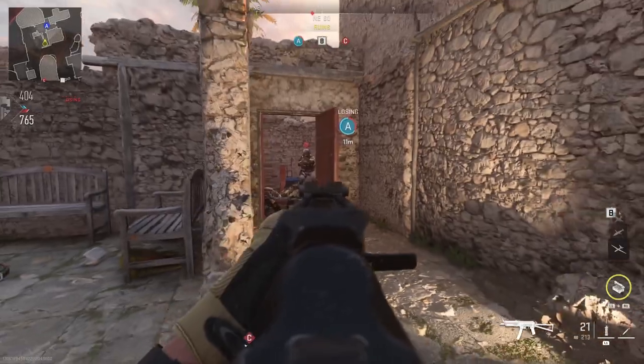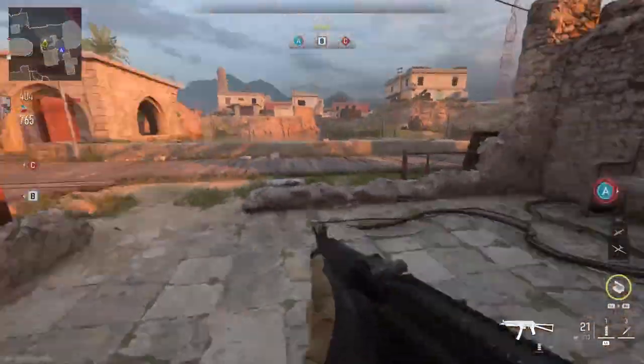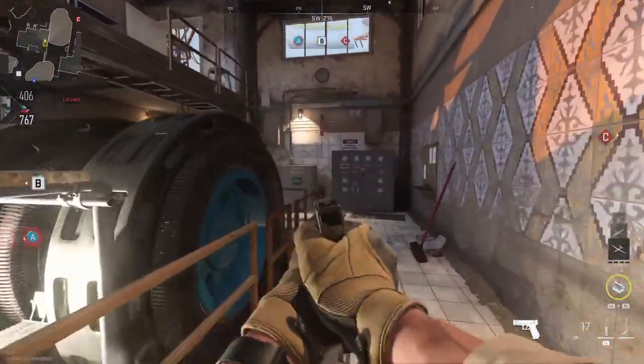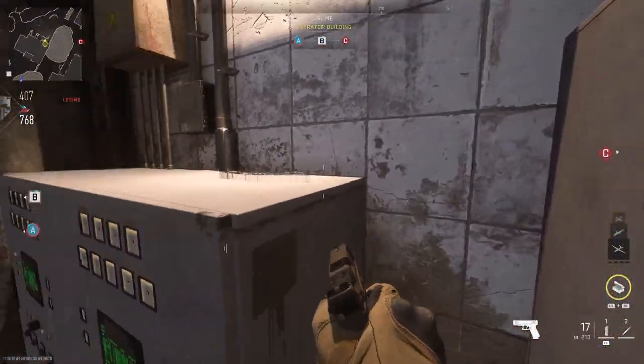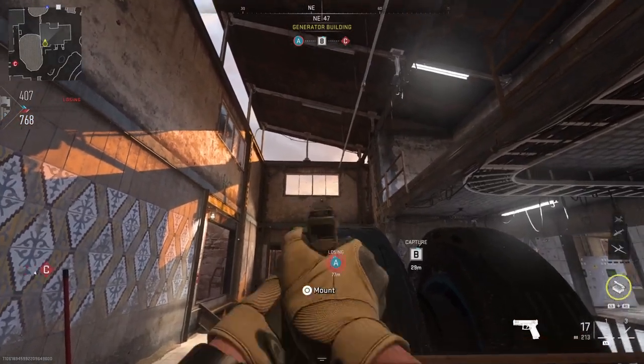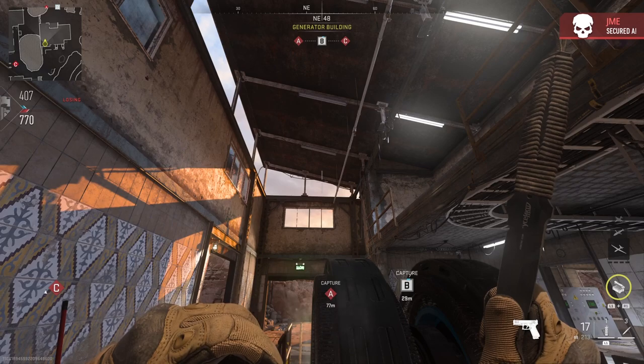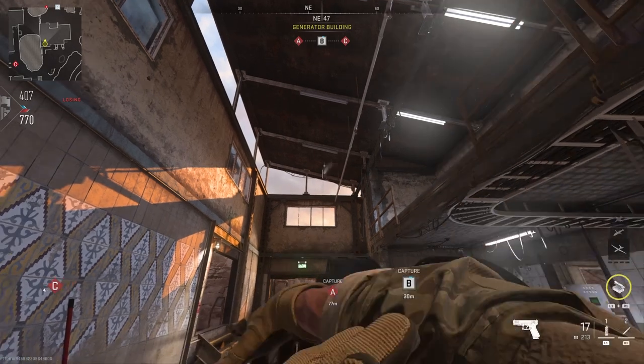This next shot can be hit in so many different ways — it goes through this doorway to the A flag. It's also a hard point spot and you can use it for throwing first blood on this map if you spawn on the C side. You tuck into these two metal cabinets here, lining up with the third vertical pillar in the windows there, making sure that your reticle touches the roof — it goes straight over the top and it's a direct hit.